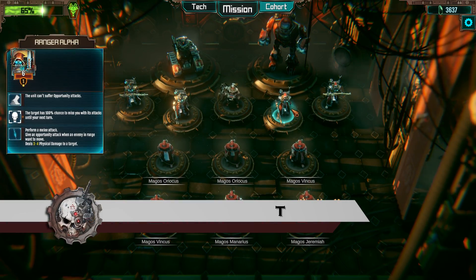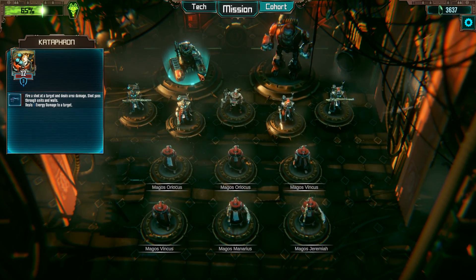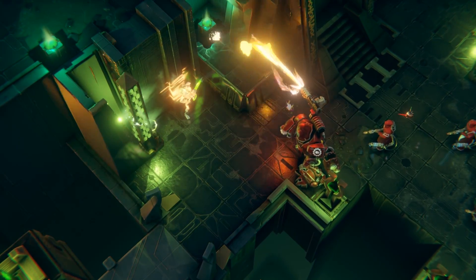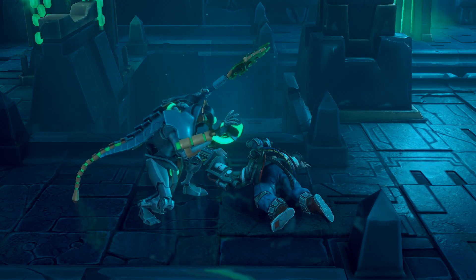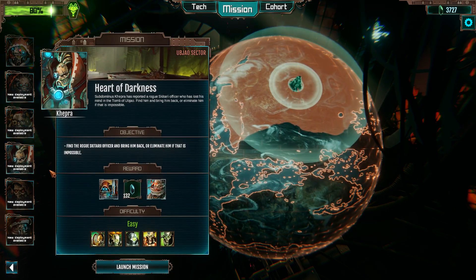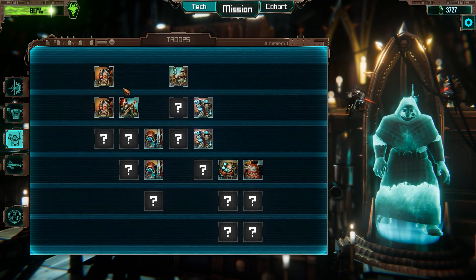Troops play a vital part in Mechanicus. Though your tech priest will grow with you throughout the game, troops offer a different strategy in the heat of battle. Use the strength of the Castellan Robot or Cataphorn Breacher to power forward without fear. Or, for sheer cannon fodder, you could use my personal favorite, the Servitor. Troops are unlocked as rewards for completing missions, and they are upgraded in a similar way. Your upgrades can be seen on the troops' tech tree.